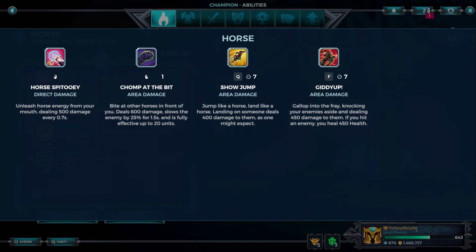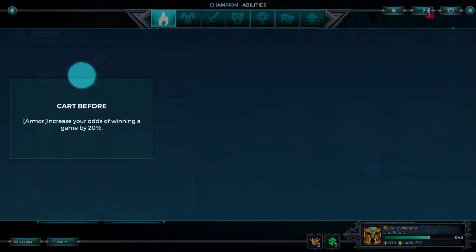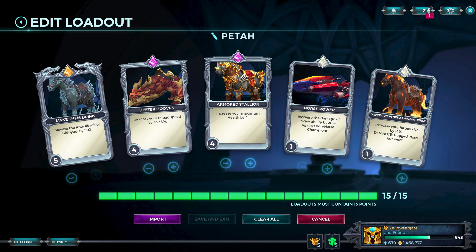If you hit an enemy, you heal 450 health. Yes, this is our newest support. Talents: Cart Before - increase your odds of winning a game by 20%. Seems pretty good.